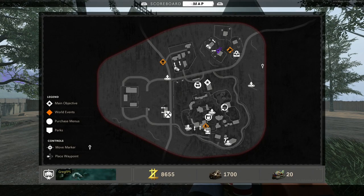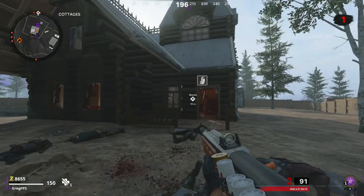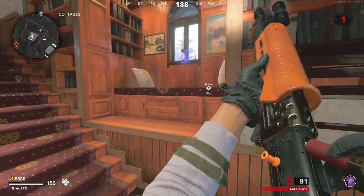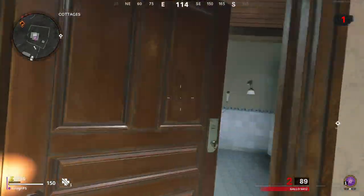The next monkey is located over here in the cottages area, inside this cottage. You can go through here and it's going to be sitting on a sofa type thing, kind of in a bookshelf — it's pretty cool actually.